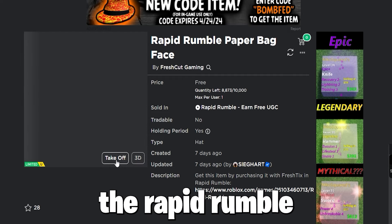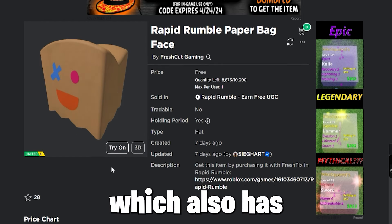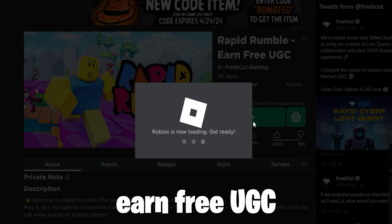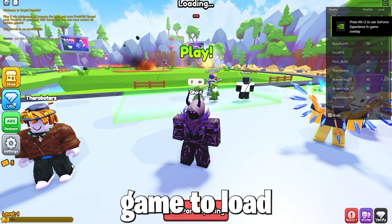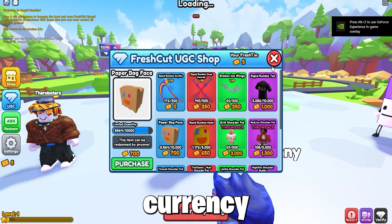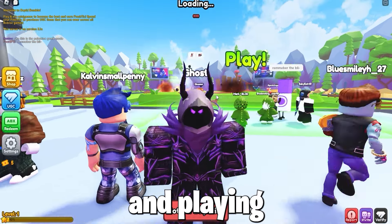Now to get the item, the Rapid Rumble Paper Bag Face, which also has 10,000 stock, you must join the game Rapid Rumble, earn free UGC, and wait for the game to load, then free the UGC items. You get quite a bit, but you need currency, which you can get while in-game and playing the game.